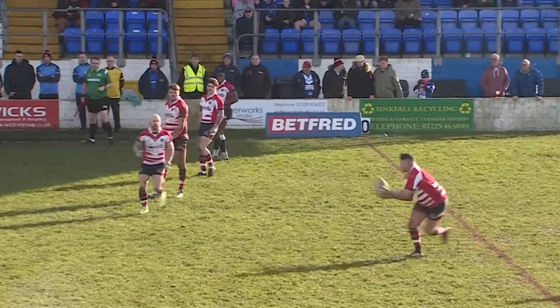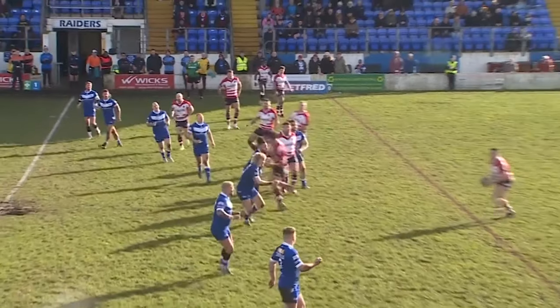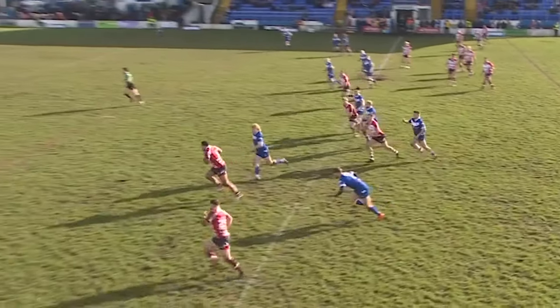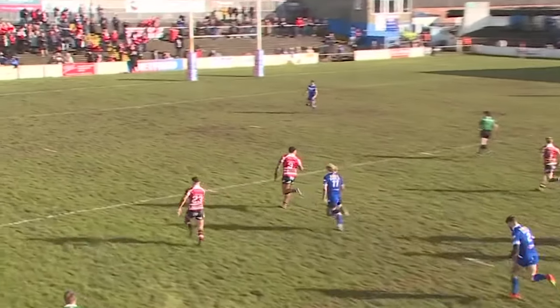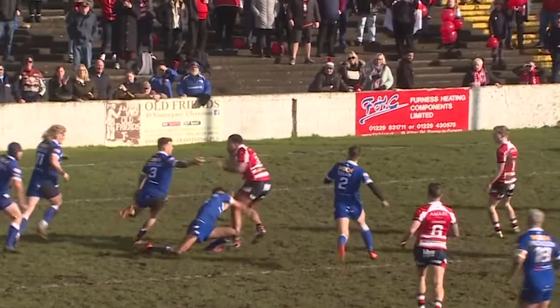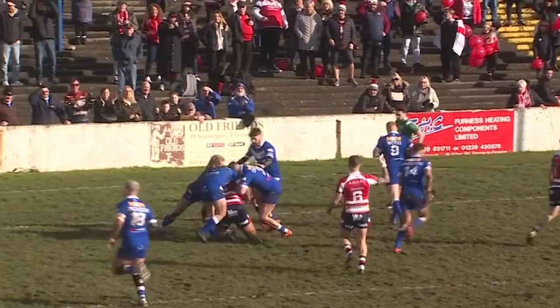Put it on that far side in the nicest possible way. Ellis drifting, now Astley it is, who opens up a bit of space. Turner — lovely dummy — Jordan Turner into space. Astley on his inside, Johnson on his outside, and back on the inside to Turner. Great scramble, though, from Barrow.